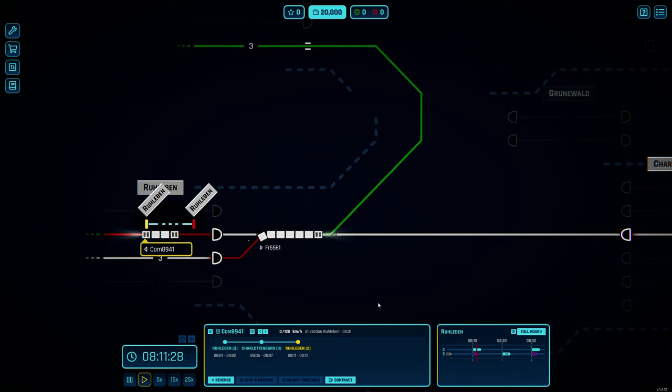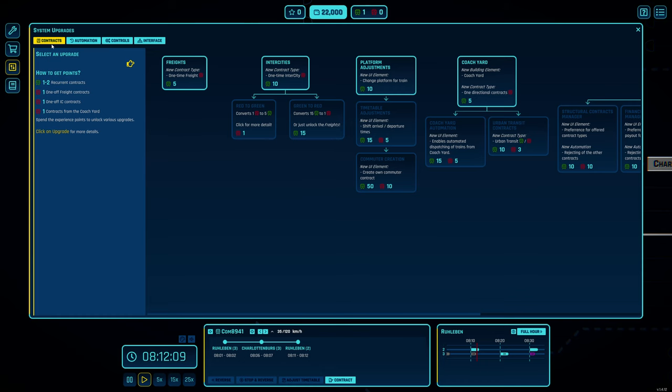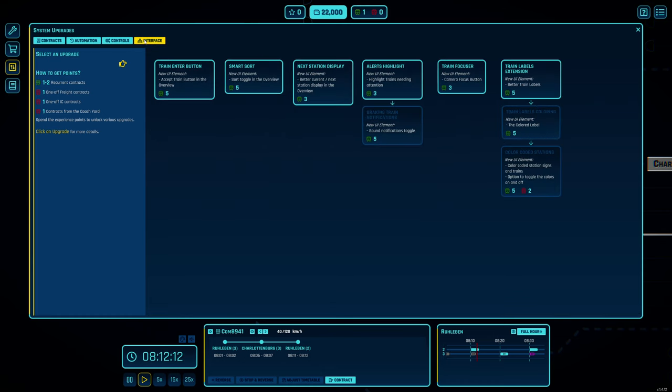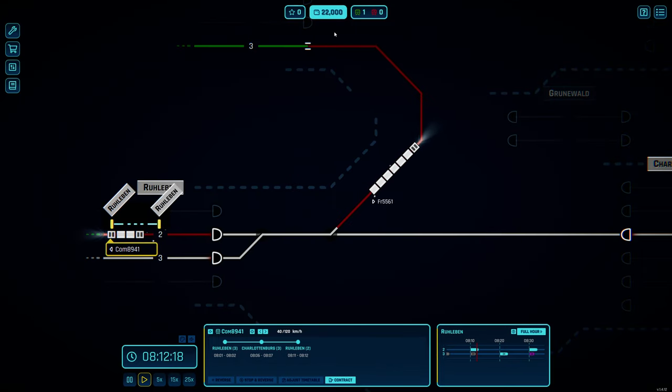You can keep contracts waiting and bring them in when you need them - you may want to time it so you have enough track available. Hopefully our money goes up to 22,000 if we did a good job. Now we have two thousand and one green experience point. Here is our tech tree: there's Contracts, Automation, Controls, Interface, and more. We need at least five experience points for the cheapest upgrade.